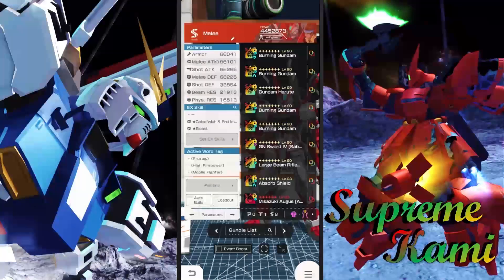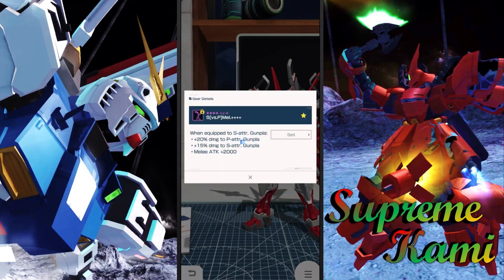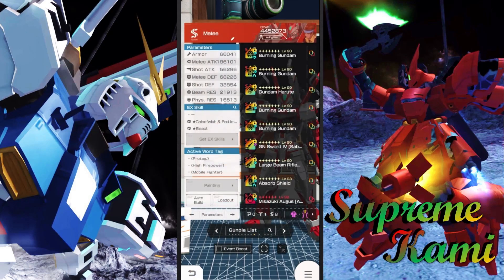For the gears: the torso is five-star, which is currently the highest available; the rest are four-stars. I have the most optimal setup — a flat 2,500 base melee attack, the 40% change gear, the infernal job license scheme, mobile fighter, and the speed versus P melee gear offering an additional 2,000 base melee attack. The custom ability grants all power boost by 20% when attacking with beam, plus bonuses for fiscal and WX effects.